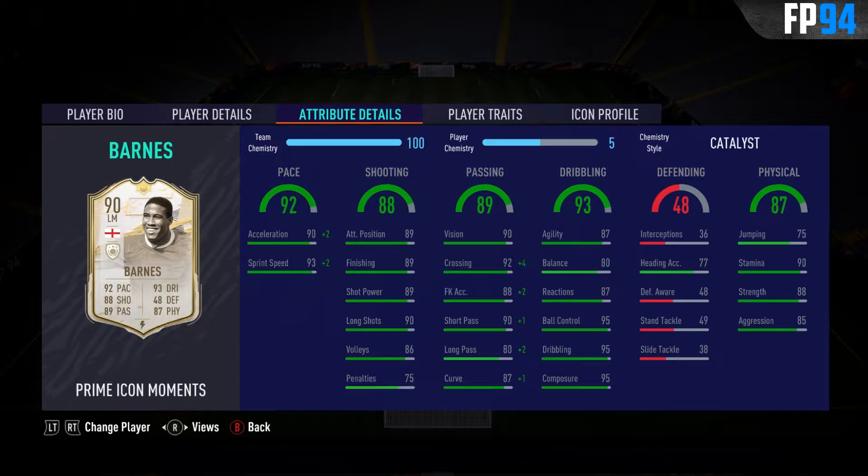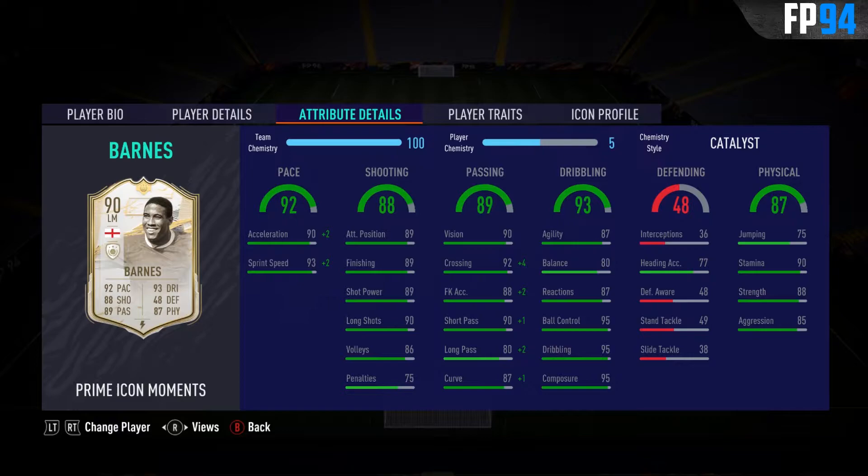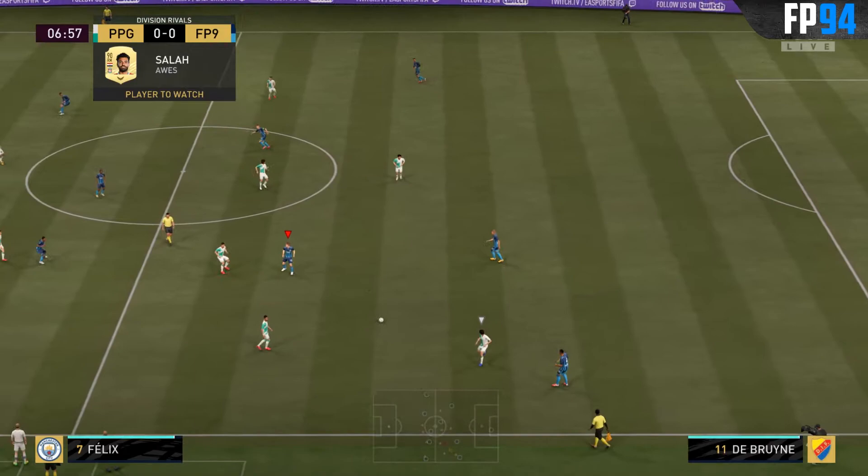Defending stats, not too relevant, but the heading accuracy isn't too good with 77. Physical stats: 75 jumping, so probably going to have a hard time in the air. 90 stamina, really nice, not going to be tired for the entire game. 88 strength is also a huge stat, going to be able to outbody some defenders. And 85 aggression is also really nice, going to fight to win the ball back. If we jump to the traits, we can see that he has some really nice traits, with the tenacious traits and the outside foot traits. Both of those are going to come in handy for sure. Considering he has such good physical stats and also good pace and shooting, I do believe that the striker position is the best position for this card. In order to boost the pace and dribbling a little bit more, we're going to play him with an engine chem style in the 5-2-1-2 formation. So let's jump into a game, see you there.